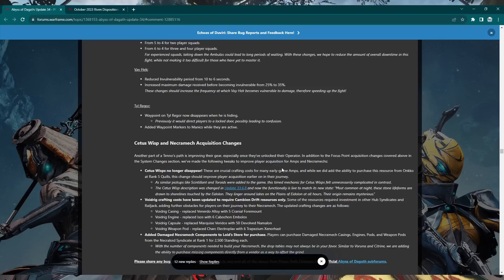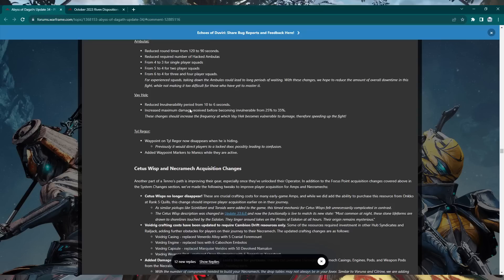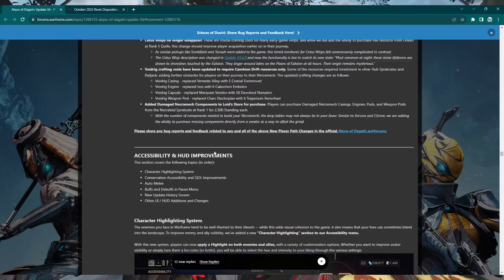Here's some stuff not in the previous dev workshops. Boss fight changes: Ambulas had its round timer reduced from 2 minutes to 90 seconds — that fight used to take about 12 minutes, so huge improvement. Vay Hek's invincibility time was reduced from 10 to 6 seconds, and the maximum damage received before becoming invulnerable increased from 25 to 35. Lephantis waypoint now disappears when hiding. Necromechs now only take Deimos resources, so you can build your entire necromech just farming Deimos.